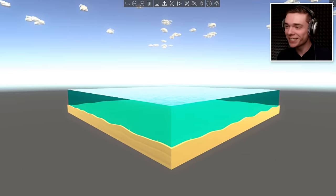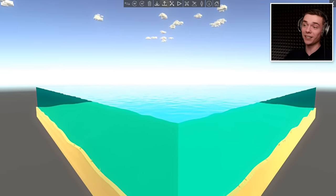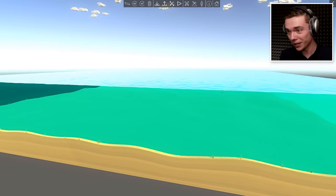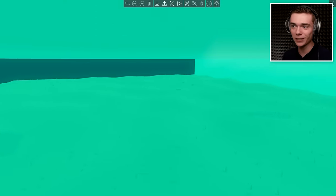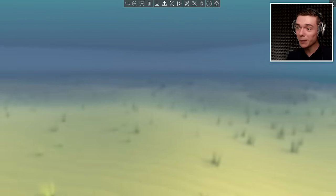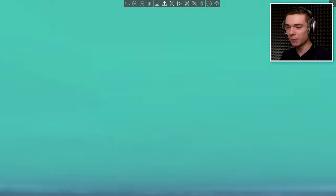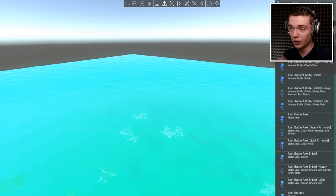Hey guys, this is PraticJazify, and welcome back to Ancient Warfare 3. Today we have a big kind of jelly-looking cube out here. Today we have one of the coolest updates in Ancient Warfare 3 ever, because over here we are in the ocean. Let's go for a dive. That's right — we have the ocean back, we have the ships back, and we also have the pirates back, and the little sharks. It's very blurry underwater. Today, guys, we are going to play around on the ocean with all of the new stuff.